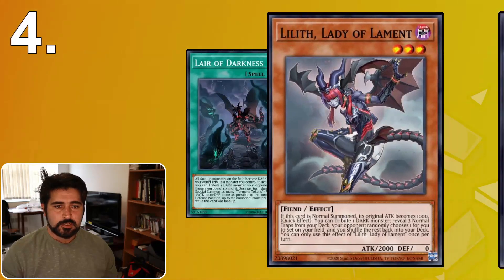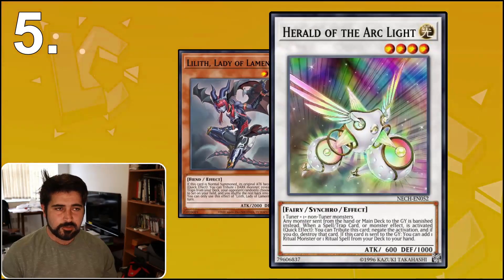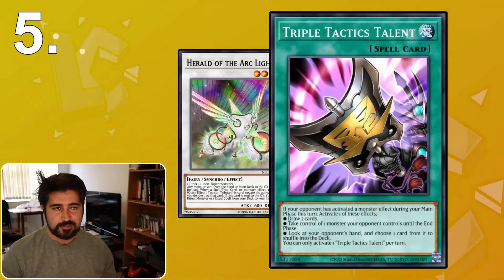Next up is using your battle phase to make your main phase easier. If your opponent summons a very difficult card to deal with, such as Herald of the Arclight, one thing you might want to do is simply summon a monster, attack it, and then make your plays in main phase 2. The downside of using main phase 2 is you can't establish a board that kills your opponent in the battle phase, so it's preferable not to have to do this. Another option is to force out their cards with effects — if you can force them to activate a negate or something of that nature, you can perhaps resolve Triple Tactics Talents during your main phase, using it to draw cards or take one of their other negates.